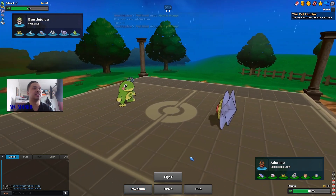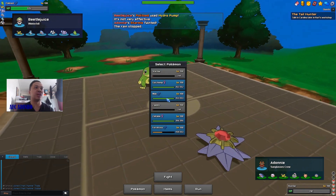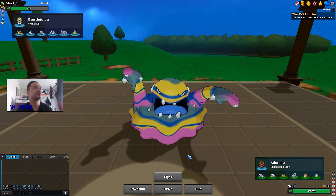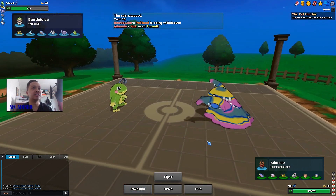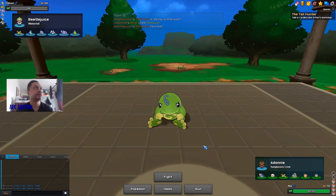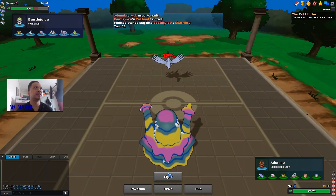Pursuit trapping with Murkrow means at least he won't have rain anymore. The downside is killing Skarmory is almost impossible for me now. I still have Fire Fang on my Garchomp and his rain setter is gone. He goes into Skarmory and takes Rocks damage.